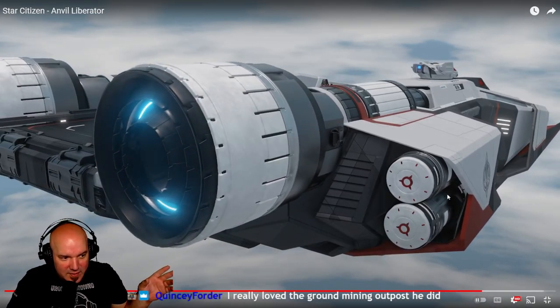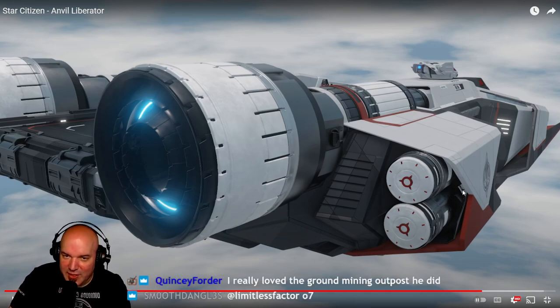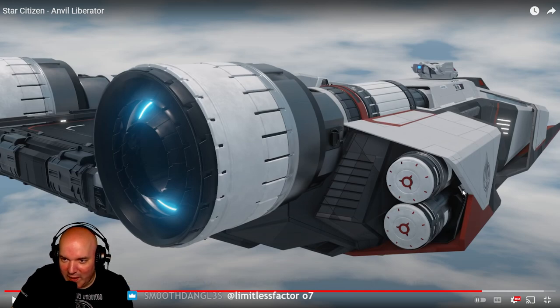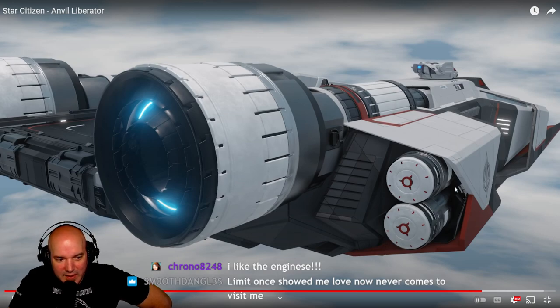The fuel tanks on the starboard and port sides, man. Doesn't that remind you — what was the name of that ship? Wing Commander. You remember the fueling ship that had the big old tanks on it in Wing Commander? That totally gives me Wing Commander vibes. I cannot remember the name of that ship. It's going to kill me. I'm going to have to look into old Wing Commander ships.